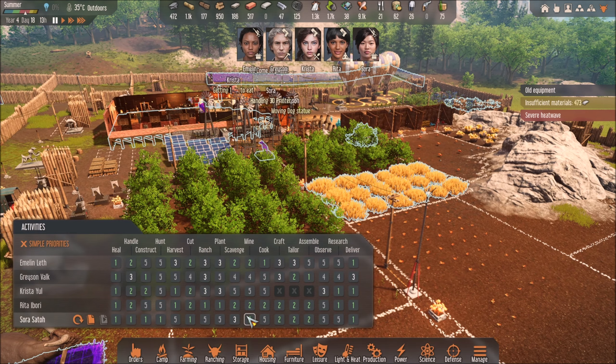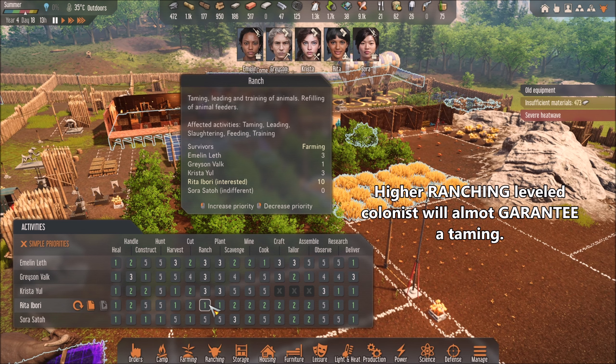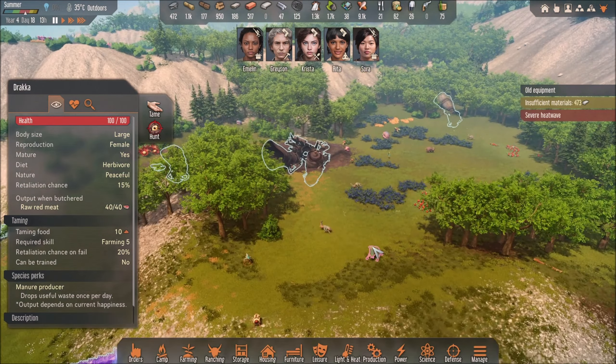By the way, to tame animals you need the wrench, and you need someone assigned to it. Rita is level 10, so when she tames an animal it's almost guaranteed to succeed. Having a high-level tamer is really useful. I still haven't found a draca male yet, so I'm not sure if reproduction is possible for them.